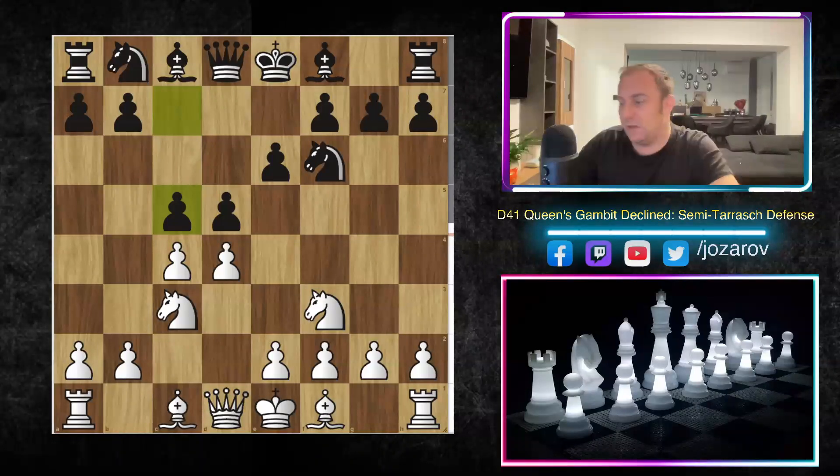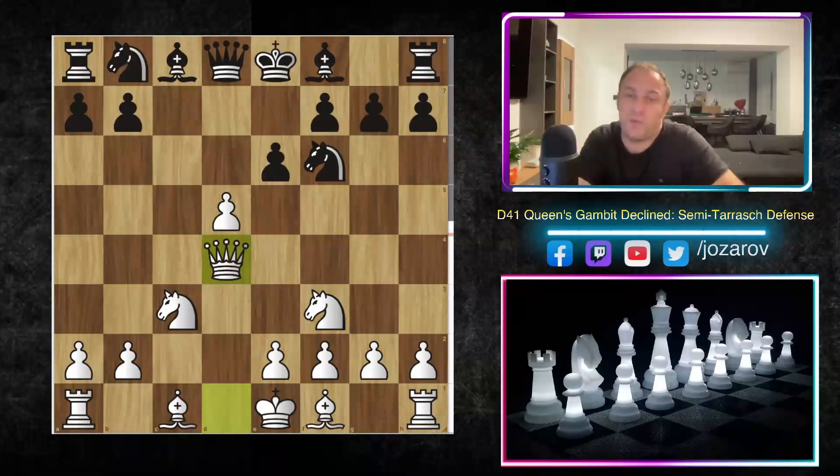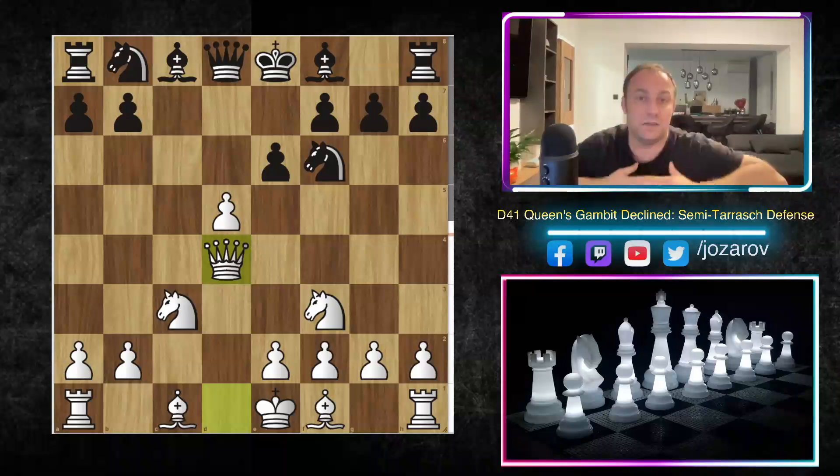After c5 we have cxd5, and we've talked about this idea in our previous video with some different opportunities — please check that out for a better understanding. My recommendation is not to recapture with the knight, because a principle in chess says you don't want to move the same piece twice in the opening. So we play queen to d4, which leads into a really tactical battle in the early game.